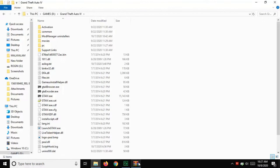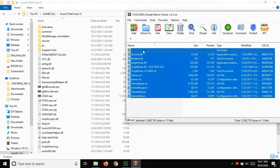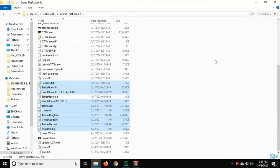After completing the download, open the file and copy all the files and paste them into the folder where your GTA 4 is located. Then refresh two times and open the game.